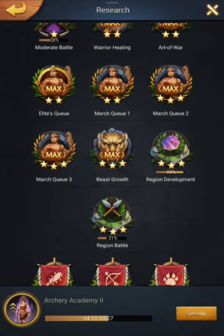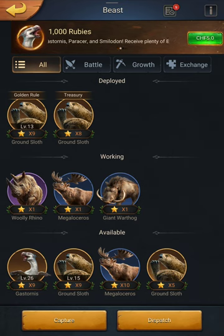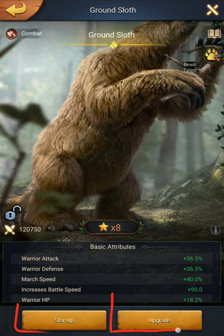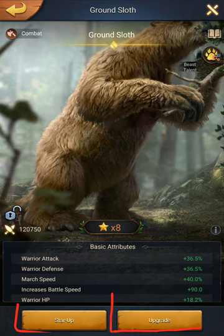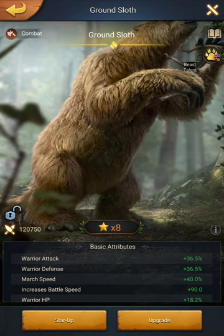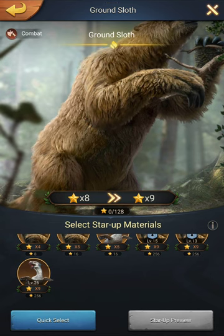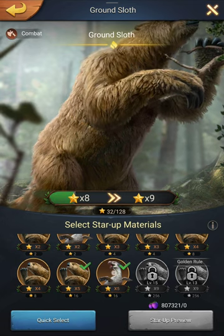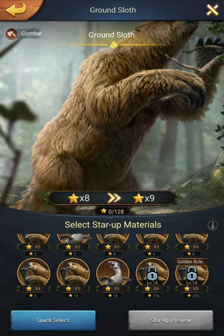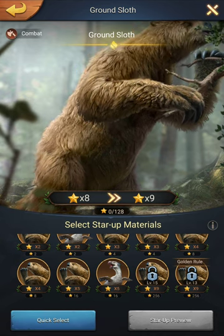When it comes to beasts, you have two things to understand. You can either star up a beast, or upgrade a beast — they probably should have called it 'level up' instead to avoid confusion. The star up, as the name indicates, allows you to increase a beast's star rating using other beasts.